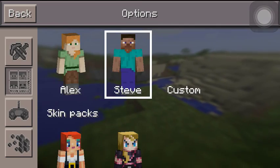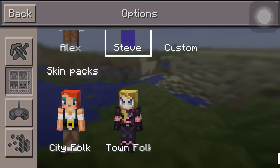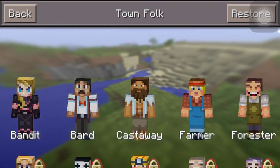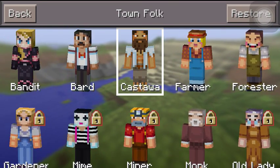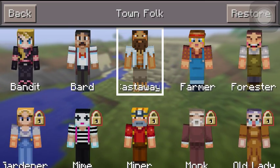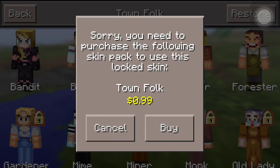Click on this, click on that, and you're going to want to click on the townsfolk, and it's going to show you a few characters. I'm Cast Away right now, and I don't want to buy these.